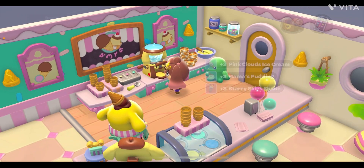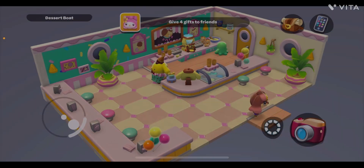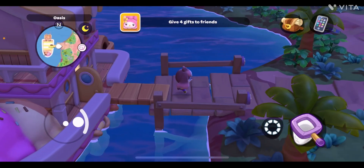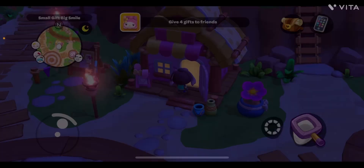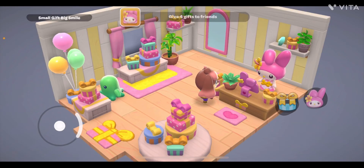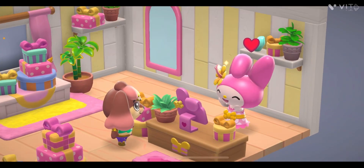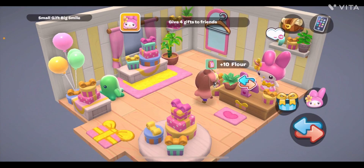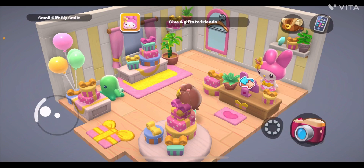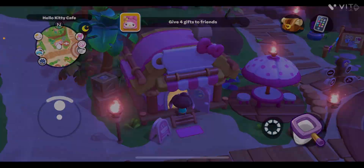If you don't have these ingredients, you can watch my upcoming video where I'll show you how to get all the items and where to find them. We went to the Resort Plaza, and now going back to My Melody, you can easily give her the three-star gift. You can see the Pink Cloud Ice Cream is here. I'll give it to her — she created a red hat and gave me 10 flowers, and the friendship level also increases.